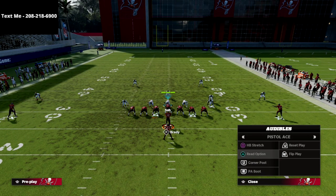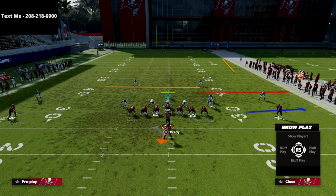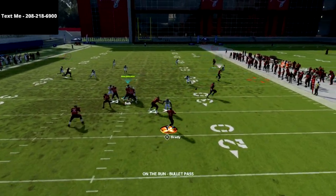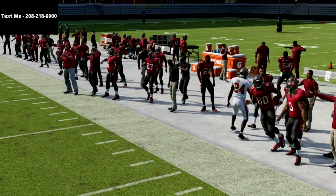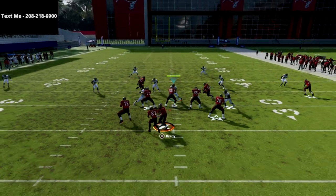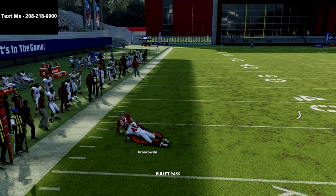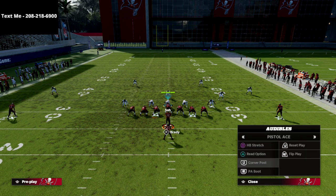The other thing that I really like about this is we can also attach a play action off this. As you see here, I can go to the play action boot. One of my favorite little things to do out of this is just simply hit my drag or my crosser — just like that, a simple crossing route, really easy. Another little thing you can do out of the PA boot is drag the play-side or the backside tight end. So you've got two drags basically, and then you have a dig — it's simple spacing, really all we're trying to do with this.